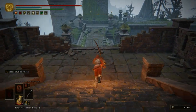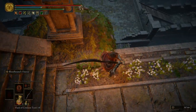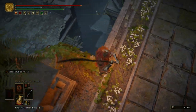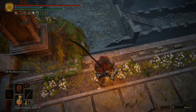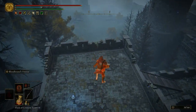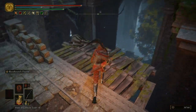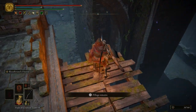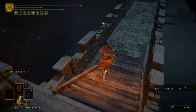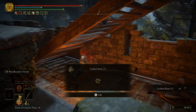Then we're going to run down these stairs — don't go too far or else you're going to respawn those enemies. We're going to jump off right about here. You can drop down to a little spot, but I've never been able to make that jump from falling right there. What I like to do is get a running start and just jump across. Grab some rimmed crystal bud and then over here, if we go underneath these stairs, we can go ahead and get a Golden Rune 3.